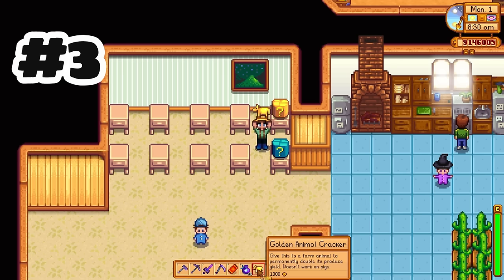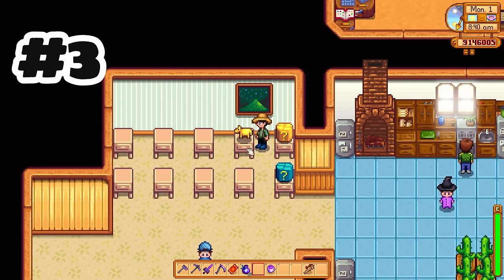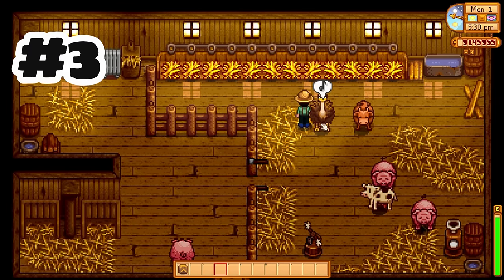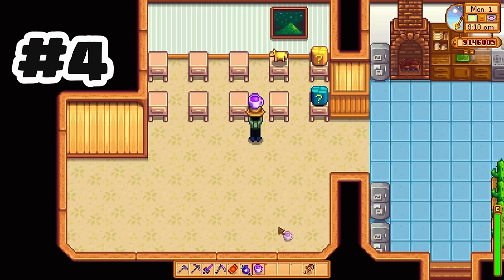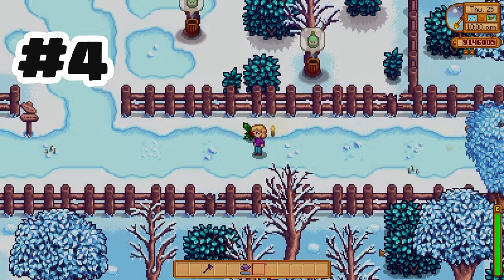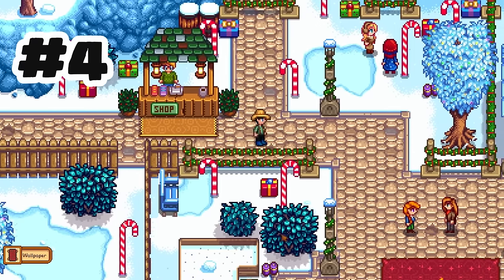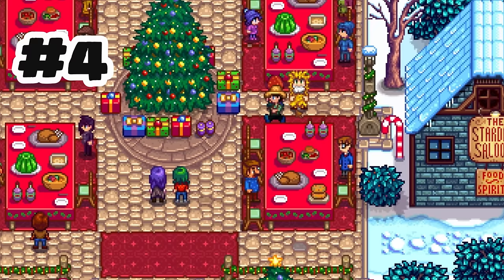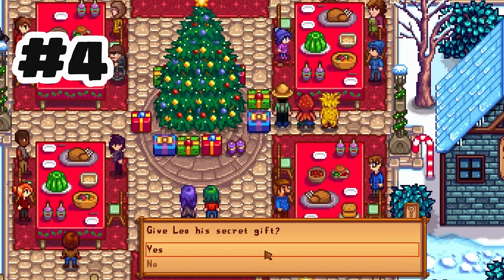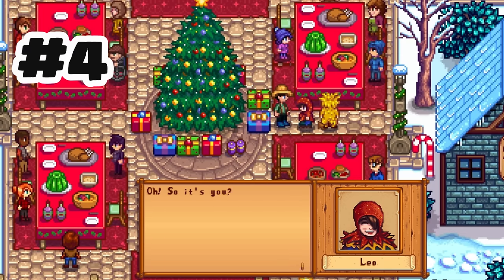Golden animal crackers are also unlocked through the mastery pathway, and they can be fed to one animal, which will double their production permanently. You can see which animals have eaten a golden animal cracker in a special screen. Star drop tea was one of the items I was most curious about in the sneak peek, and it did not disappoint. It is a new universally loved gift — it gives a full heart for birthdays or three full hearts at the Winter Star Festival, and it does not count towards the weekly or daily gift limits.